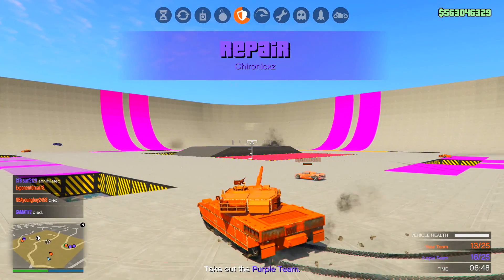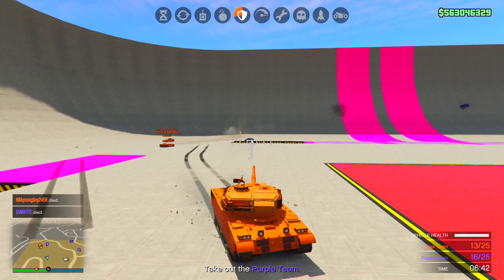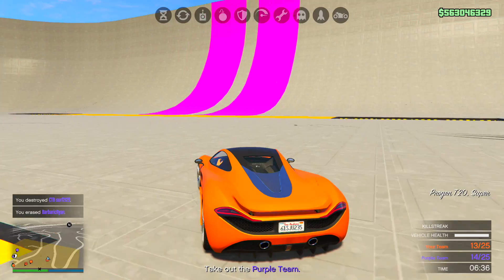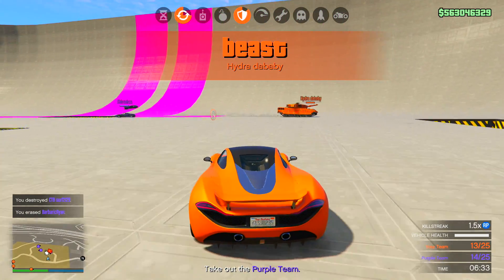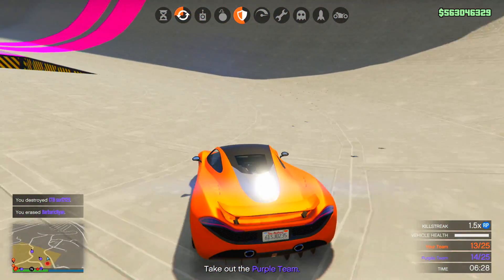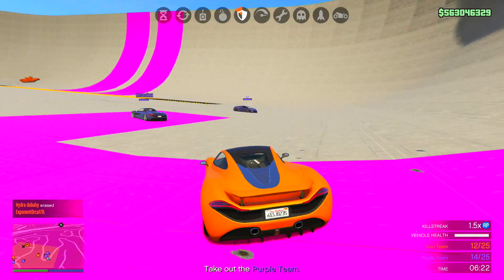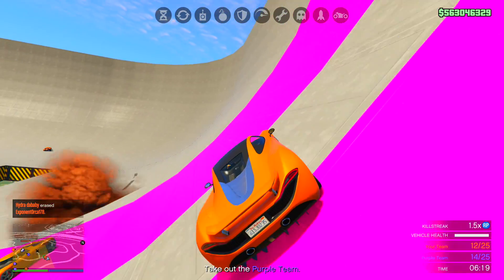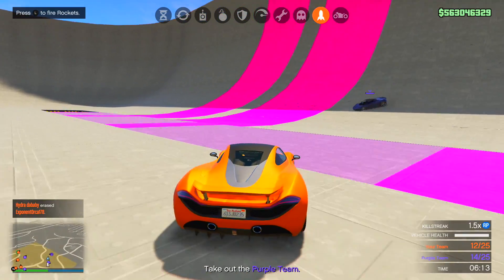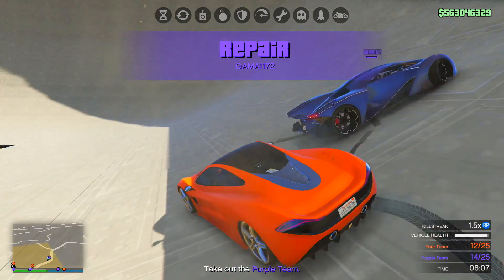Once you're in this game mode it's actually very fun, especially if you have everybody in the party — you're going to have a blast. There are a total of 10 people split into two teams of five, and it's a deathmatch in vehicles. Choose a fast vehicle like the T20 or the X80 Proto. You go around the map picking up abilities like rockets and bombs, and you have to take each other out. The first team to lose all 25 lives loses.